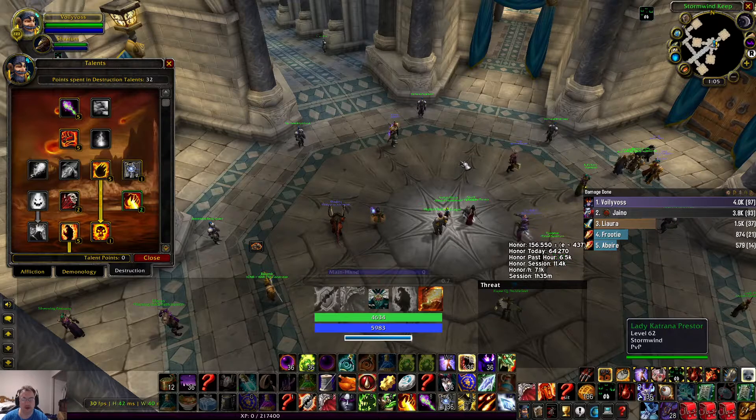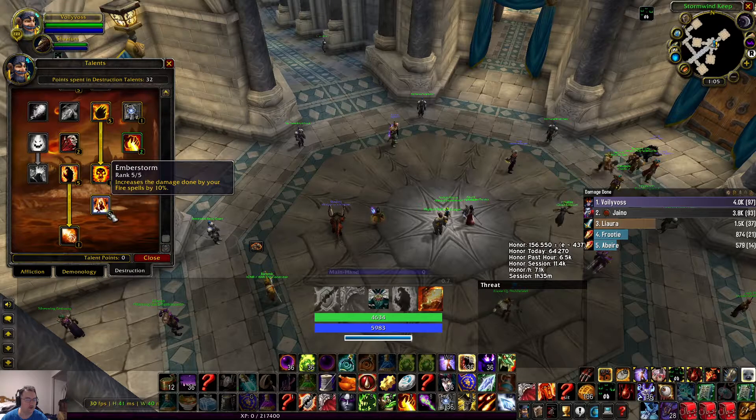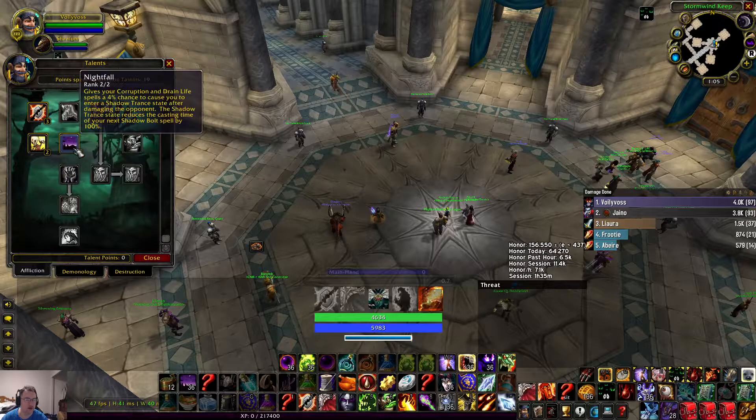Hey guys, I decided to make this kind of trash DPS guide with an AV that I did. This is using a build that utilizes conflagrate and nightfall.